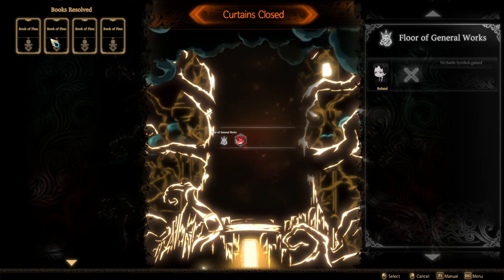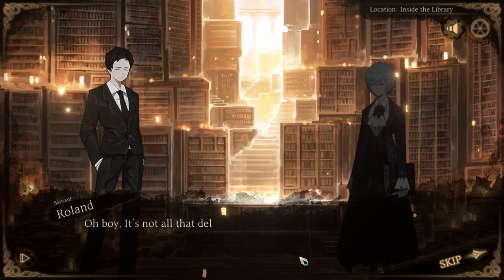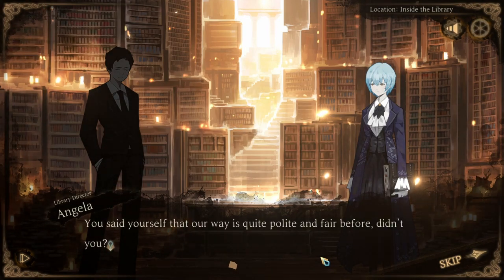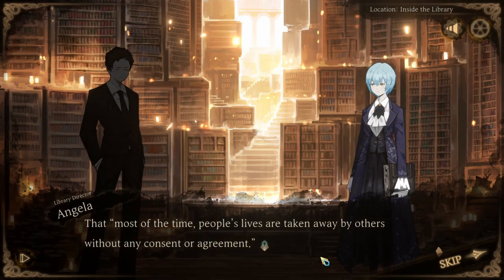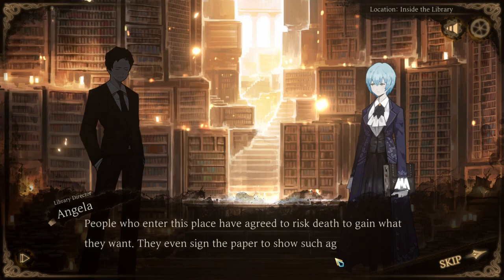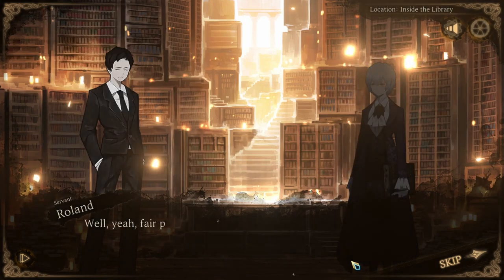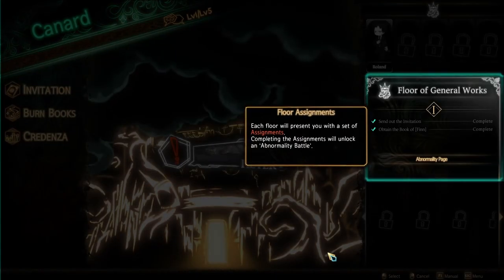Oh that poor guy — the book of Finn, I got four copies. At least we have multiple versions of that. Close the curtain. It's not all that delightful to see such a young rookie fall like that. "You said yourself that our ways are quite polite and fair. Most of the time, people's lives are taken away by others without any consent or agreement — the library is different. People who enter this place have agreed to risk death to gain what they want. They even signed the paper to show such agreement. No coercion or compulsion is involved — they make their own choices and pay accordingly."